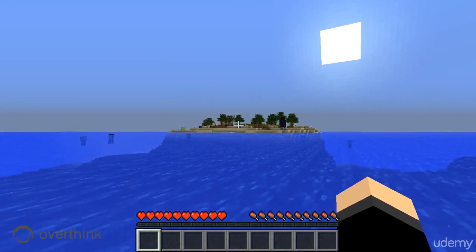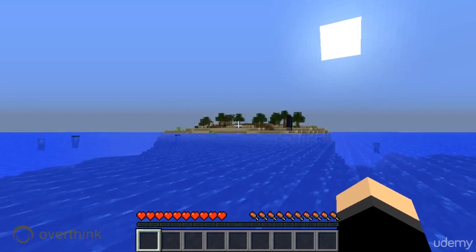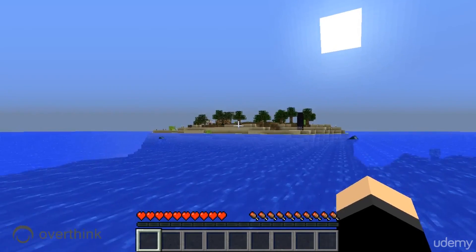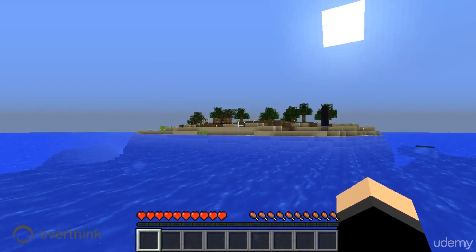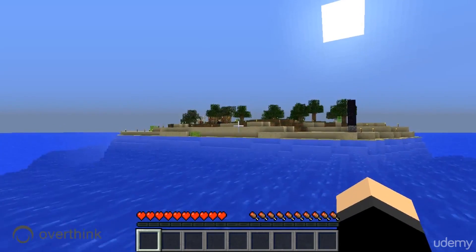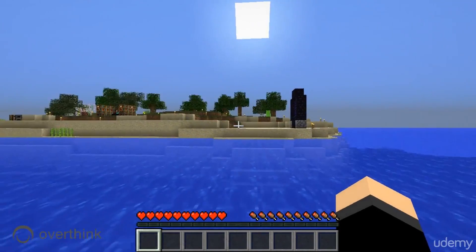One thing we don't have — you'll notice there's nothing in our hotbar right now. Everything is gone, and that's one thing you can't recover. You can just put everything back, give yourself those items — if you need to go to creative mode and do that, that's fine. But nothing you have in your inventory will be there, and a lot of times your armor will also not be there. So those are a couple things you have to replace.